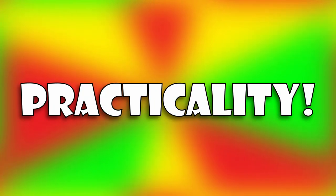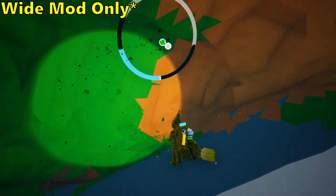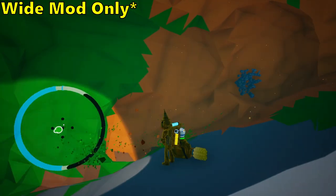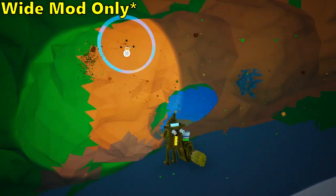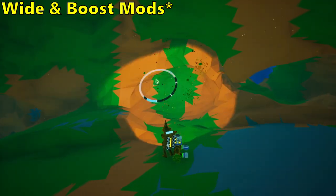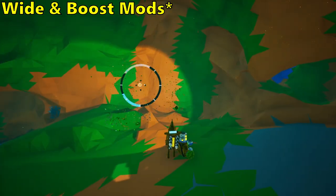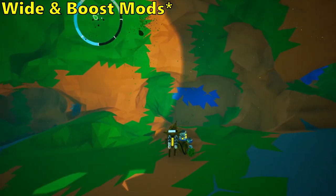If you only ever gather a couple of soil canisters at a time, use the wide mod without the boost mod, as adding the boost mod will only save you a couple of seconds, which isn't worth the additional cost. However, if you often fill a large number of soil canisters at a time, you should go ahead and use both the wide and boost mod, as that little bit of extra speed eventually adds up across many canisters.